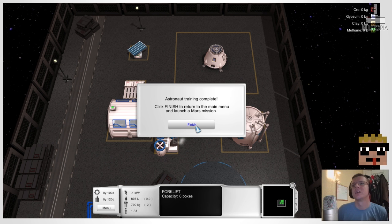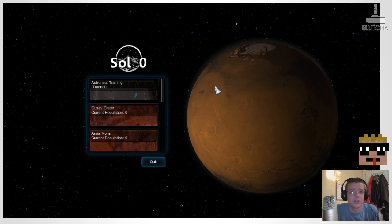Astronaut training complete. Click finish to return to the main menu and launch a Mars mission. So the tutorials are pretty straightforward. I keep looking up there because my camera used to be up there and I've moved it down here.